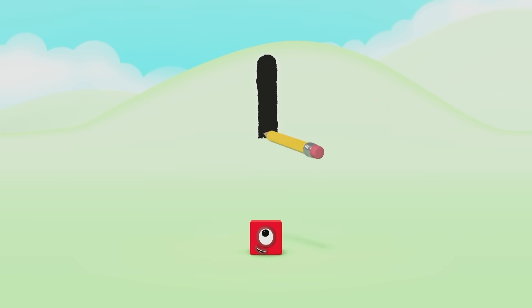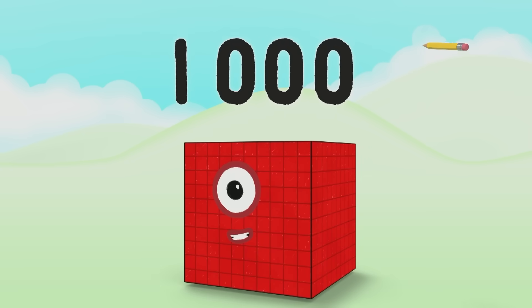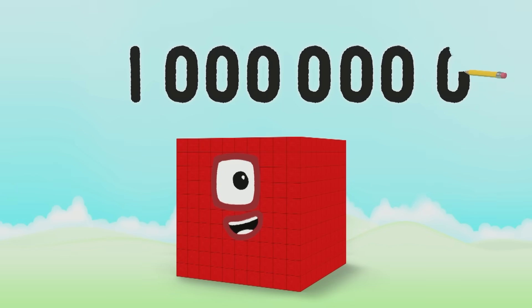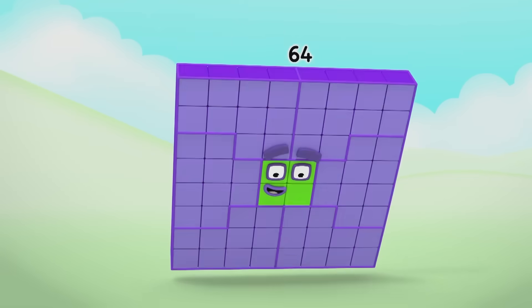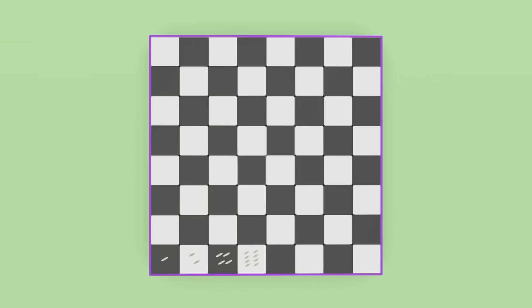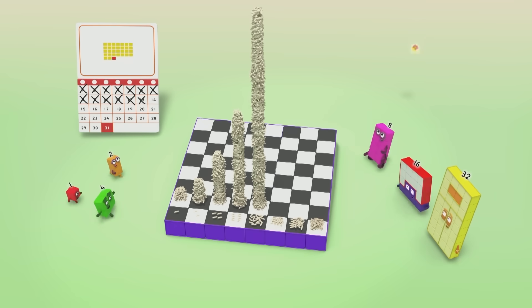What if you kept writing zeros after one? It's the same as if you multiply by ten. Pretty soon you'd reach a million again. What then? What if you start with a single grain of rice and double it, double it, double it every day? In a week you'd have no more than a handful. In a month, you'd be giving it away.